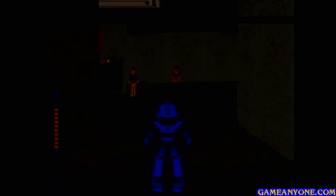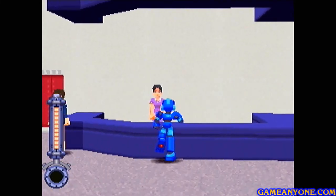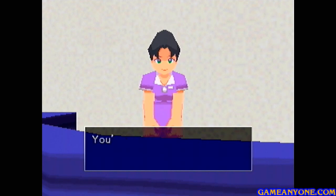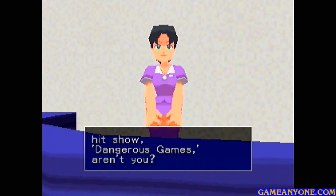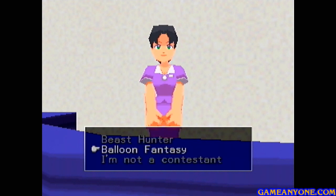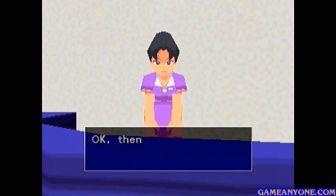There's a few different mini-games that we can play in here. There's only two we can do at the moment, but there's going to be another one a little bit later. So we talked to the chick at the desk here. "We've been waiting for you. You're one of the contestants for our hit show, Dangerous Games, aren't you? Which event are you signed up for?" And we can pick one of these two games. First thing we're going to do is Beast Hunter, which sounds awesome. So let's go to Studio Number 1 and have fun.